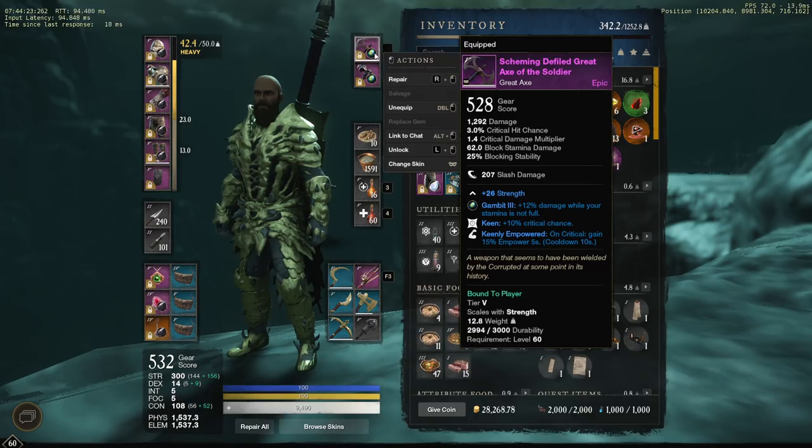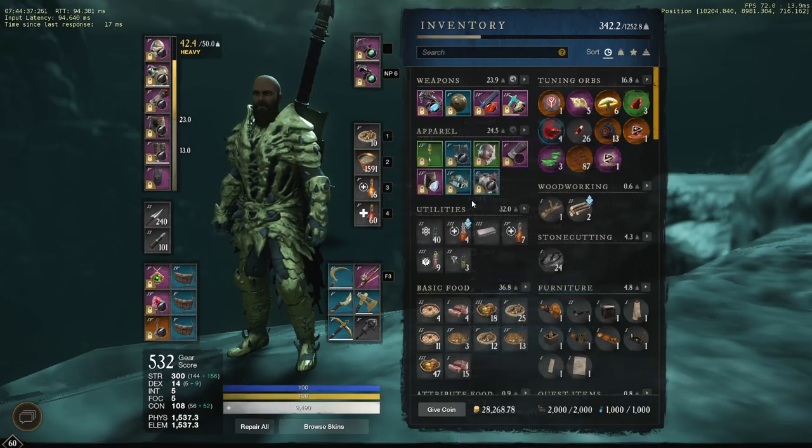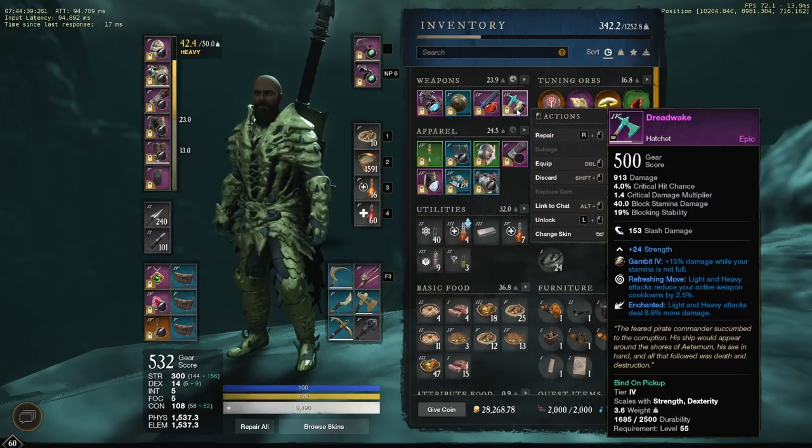Another thing I've done is I put opal gems in my weapons. I'm usually bobbing and weaving and dodging a lot with opal, so I do like those for my weapons, especially the heavy swinging ones. For the hatchet I have opal in it — that's just what it dropped with. Eventually I'd like to put in an emerald or something that makes your enemy take more damage at low health. I think that's really good for a hatchet.